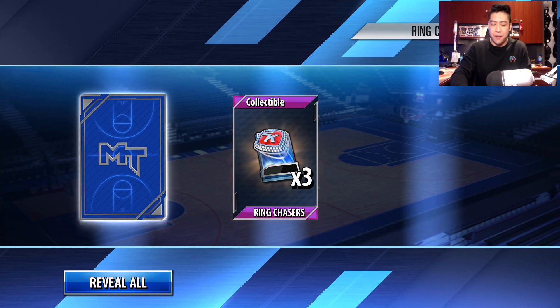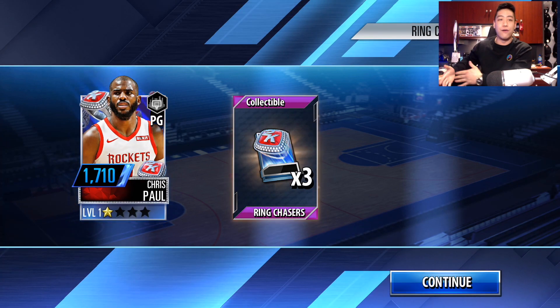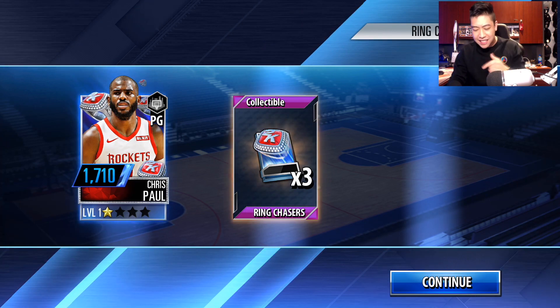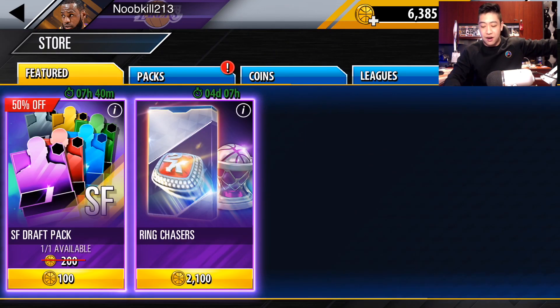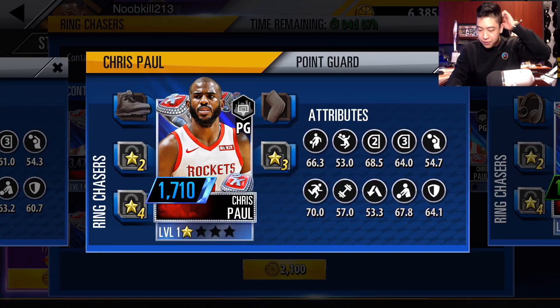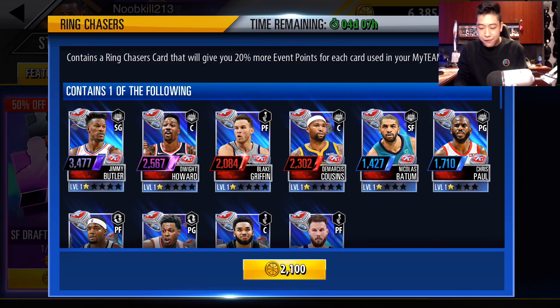Here we go. We know this one's going to be the ring chaser collectible, and this next one... we get Chris Paul! So that's not an insanely high overall card, but like I said, we needed a point guard, so that's a big pull right there. I wish we could see the stats on the back of the cards when you're inside these packs. I completely forget what the stats look like for this Chris Paul card.